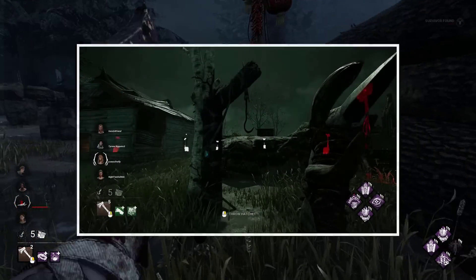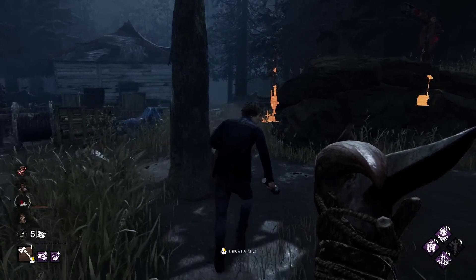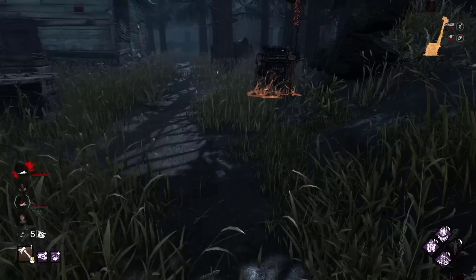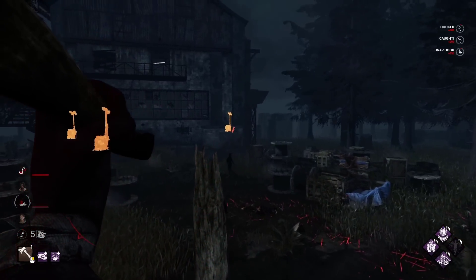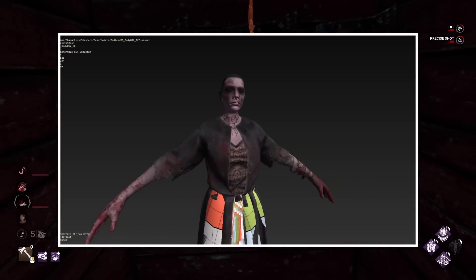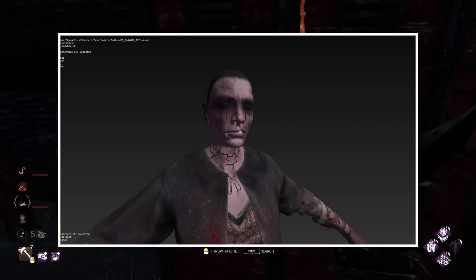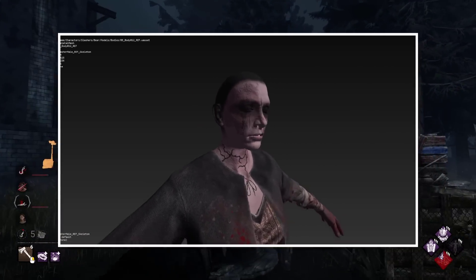Originally when this skin came out, the axe was extremely big and took up a lot of space on screen, just like with the Knight. Behavior changed it and the axe is still pretty big, but it's nice visually. What I also find extremely cool is that Ana is still inside the body of the Mordeo, and she even has a special texture that is impossible to see in-game — and I love details like that.